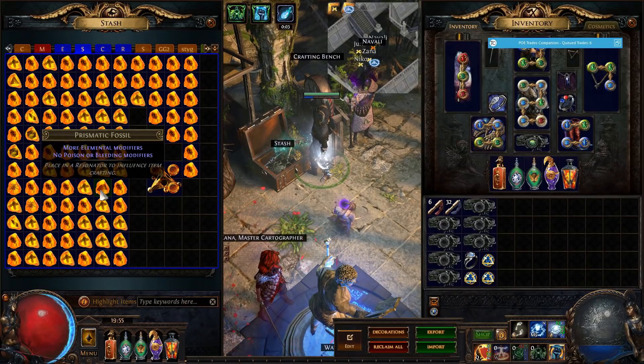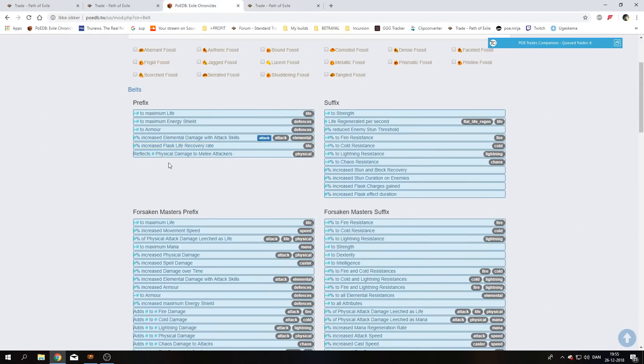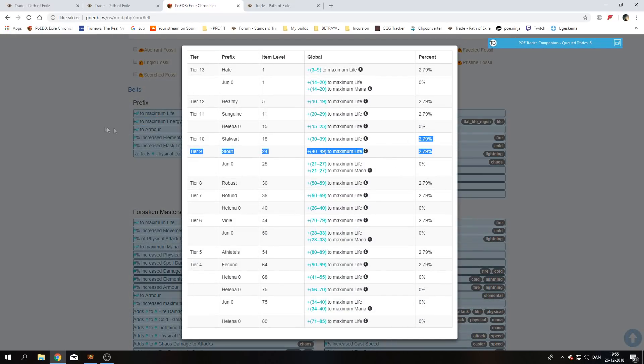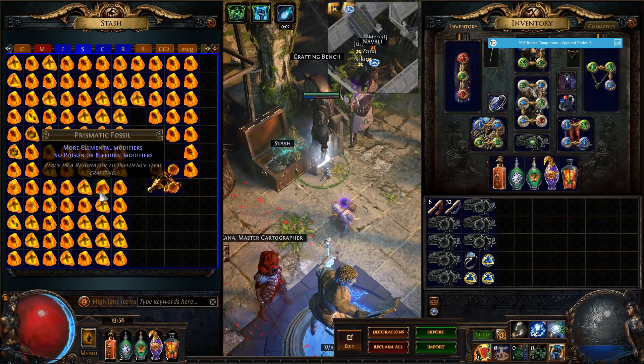We also use the prismatic fossil which gives us more elemental damage modifiers. This is really nice as it buffs the chance of elemental damage with attacks, which is a very rare mod — you will almost never see it normally. Physical damage with attacks has a 2.7–2.8% chance of spawning, but elemental damage with attacks is only 0.84%, so it's about 3 times as rare. Life is 2.79% as well. It also gives us more resistances and the elemental damage suffix.